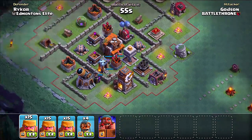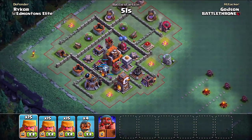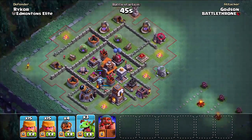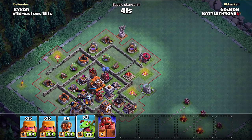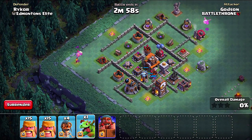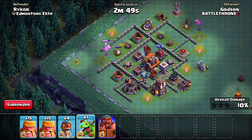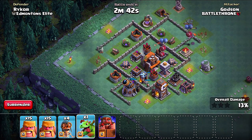I have my barb team in here, but I need my Baby Dragons because I can see some weaknesses in this base where I could use them. I'm thinking the left side and the right side as well. As you can see, a lot of people have been hit with air troops, so that's why I think a lot of people are shifting their focus to air.